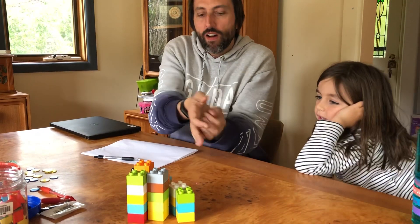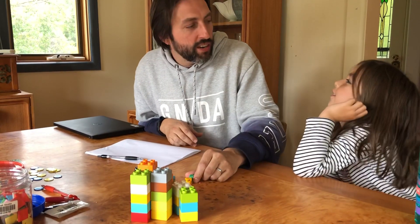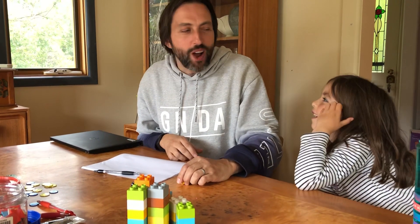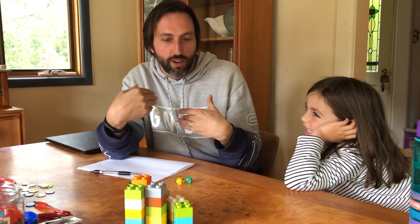Let me get started. I roll a one and a one — a zero. You get zero blocks. I rolled a one and a one, and the difference between one and one is nothing, so I get no blocks.